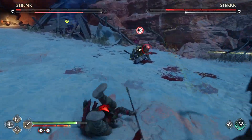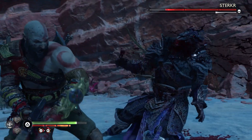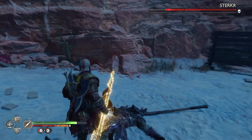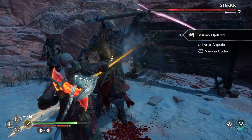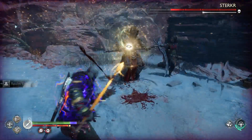The red ring spin attack is the most dangerous in my opinion. That's why I want to focus down the hammer knight — or whatever you want to call these guys, the hammer strikers. Focus them down first. If the red ring spin attack catches you, I believe it's a one-shot, so watch out for that.